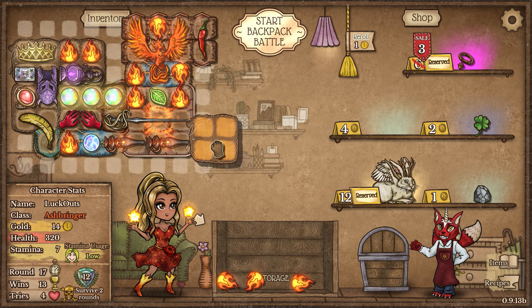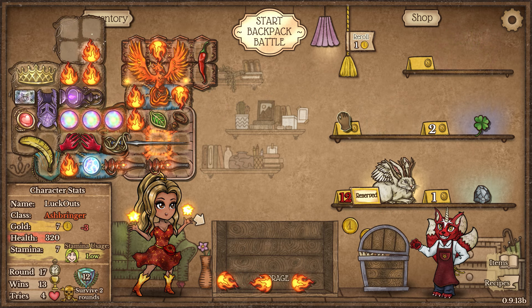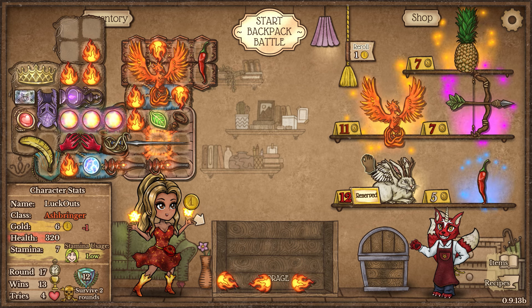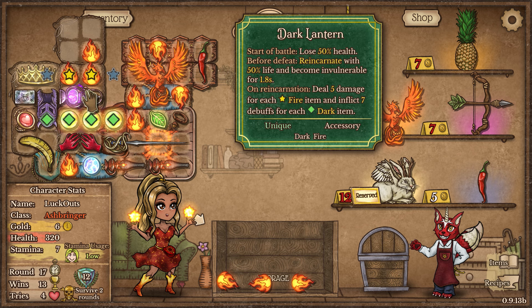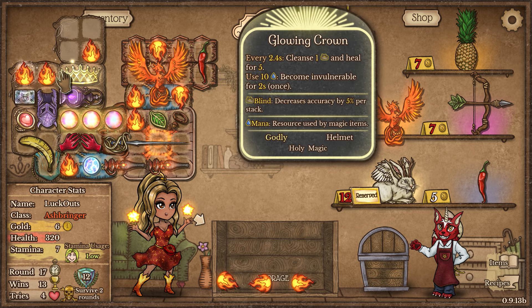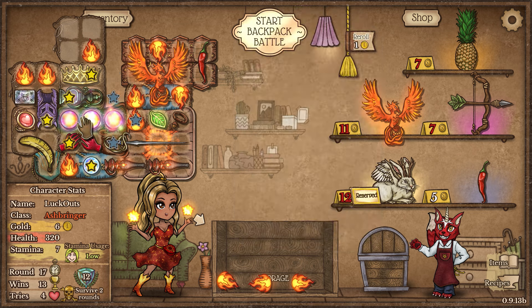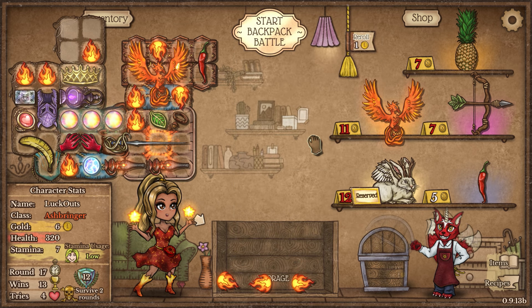Leather Bag is exactly what I wanted to take here. We could take a singular Lucky Clover but I don't exactly want to. Let's roll again. I know we have enough Flames for the Dark Lantern to deal extra damage - but it is only 5 damage per Flame. So if we have this, our healing efficiency actually increases like crazy - by at least two of the Prismatic Orbs here, which is definitely worth it in my opinion.